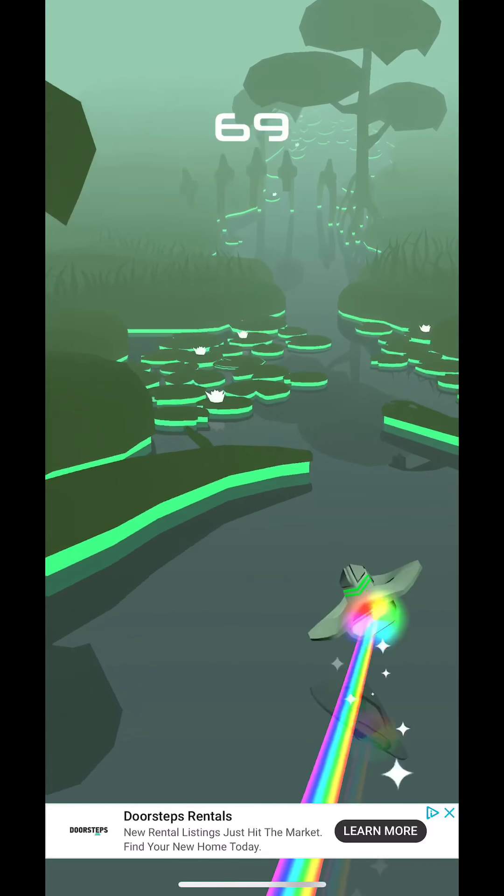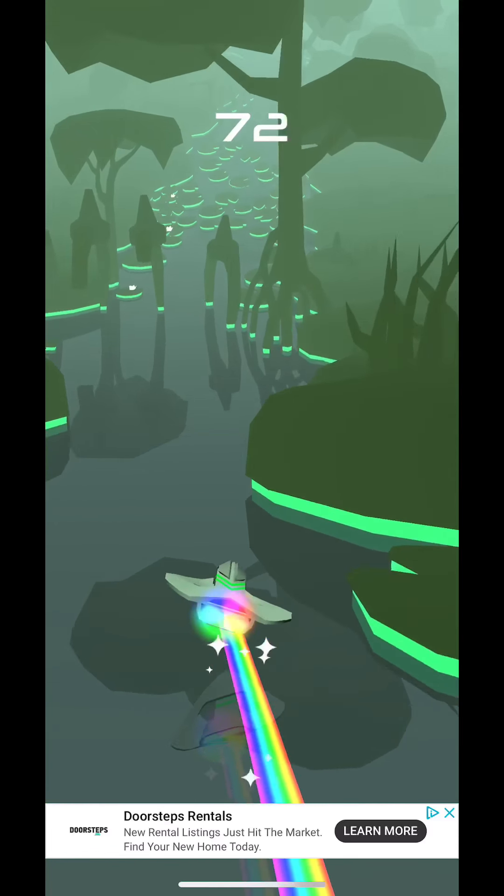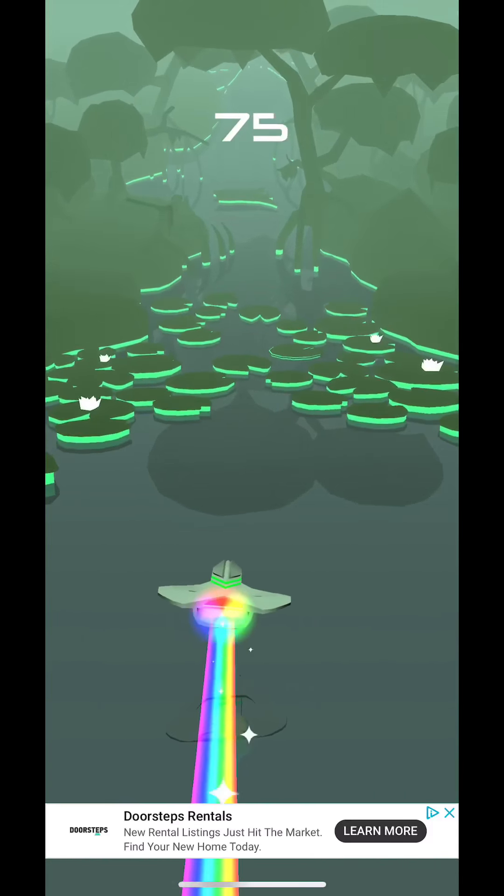Going into the green zone — the swamp zone. Waiting for things to move out of the way. Getting the lily pads is actually one of the nicest ones to get in this game. Got a pretty good gap in between those logs right there. Doing pretty good.